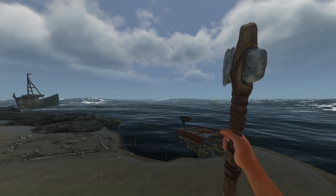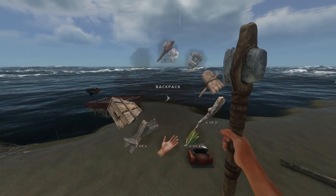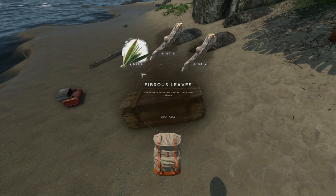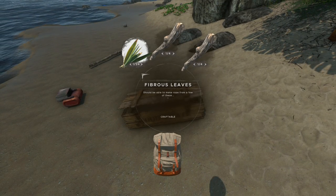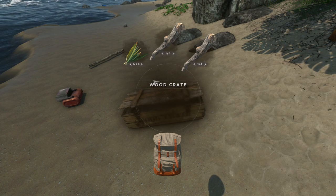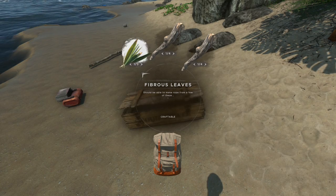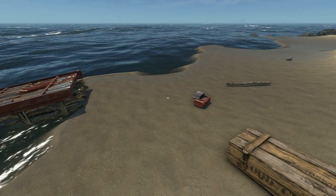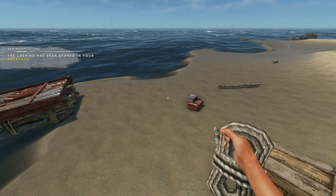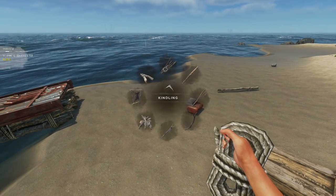That was a big storm again — I was just about to leave the island. I've got a good haul — 24 sticks, really nice — and that makes us a bunch of lashings. Let's do it right away. These are all to make the spear gun arrows.